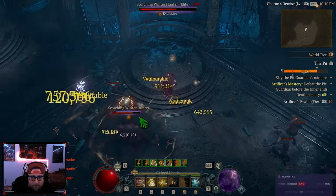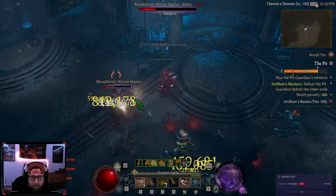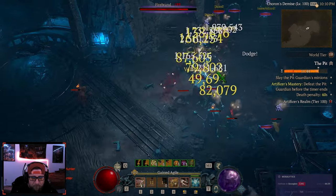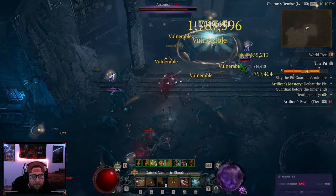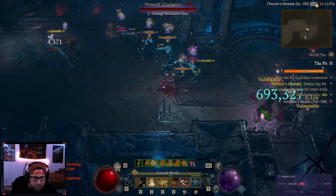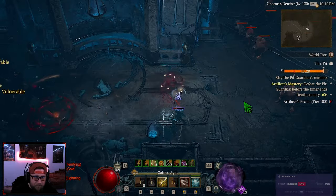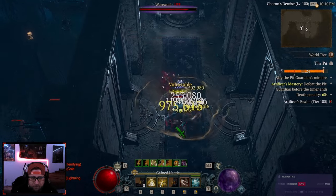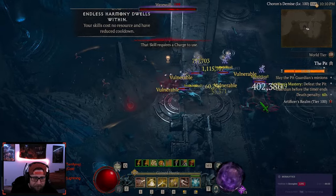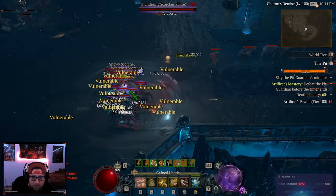Somebody's invisible - who's invisible? Did I already kill him? Okay I did. Die you stupid elite, you're not even hitting me. Shadow clone! I just don't say it as cool as Naruto. The hard part is going to be the boss - hopefully we get a better boss, I do not want Spirit Caller whatsoever. What's this shrine? Channeling - I guess that's something.